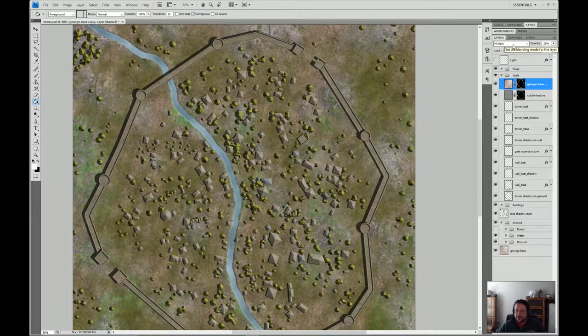Let's play with layer styles on the grunge layer. Going through the options — multiply, linear dodge, overlay, soft light, hard light, vivid light which kind of makes it look like sandstone. I'm actually thinking I like soft light in this particular case. Yeah, I do like soft light. Let's roll with that for now.